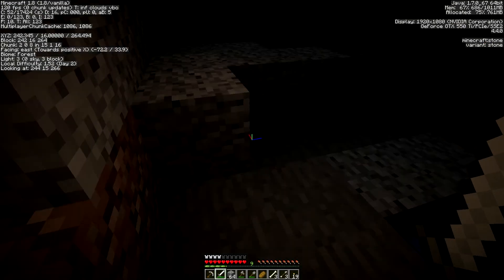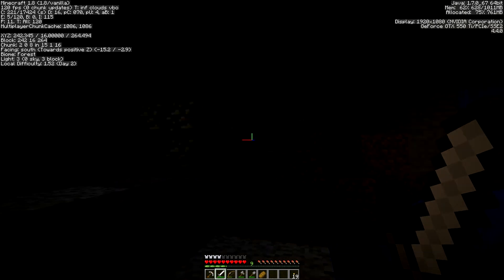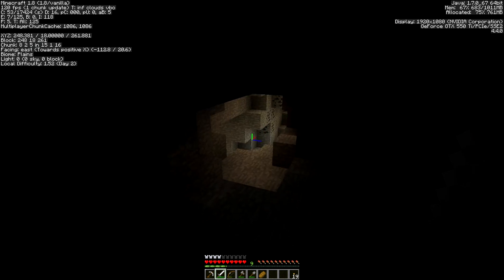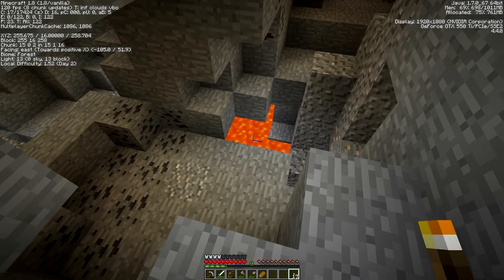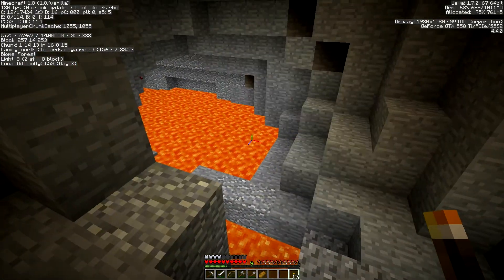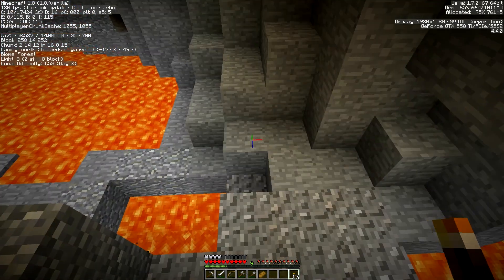I managed to kill a skeleton and get a bow, and that's going to be helpful because bows are going to help me fight skeletons. I might have to head up to my base just to collect all of the arrows I've collected at this point. Again, I've got to remember to keep lighting this area up — don't want to have to battle against mobs. Plenty of coal down here and that's good. Still not seeing any diamonds, really trying to be careful about where I walk.